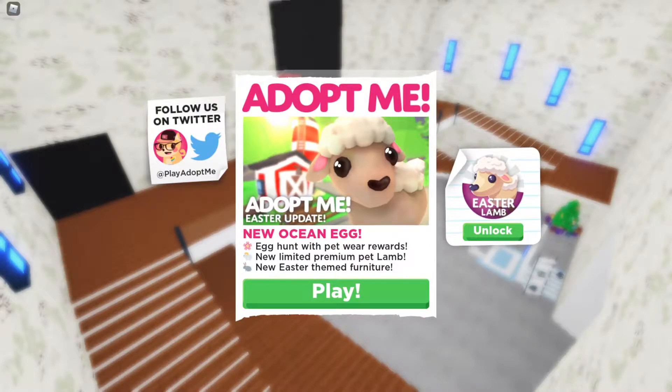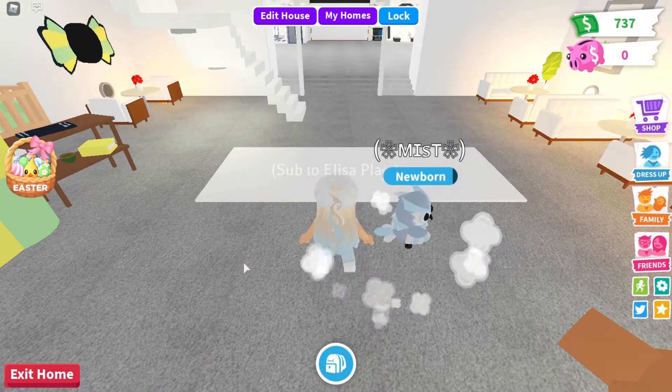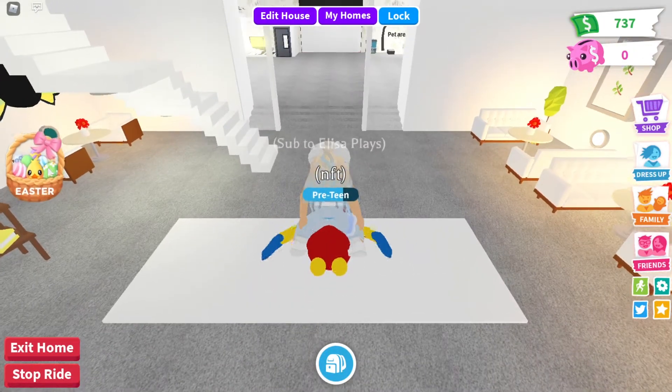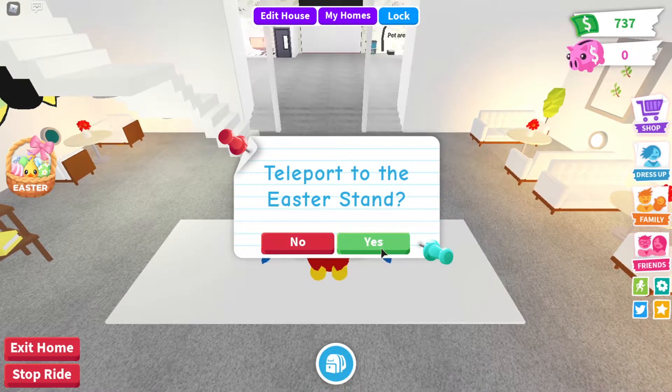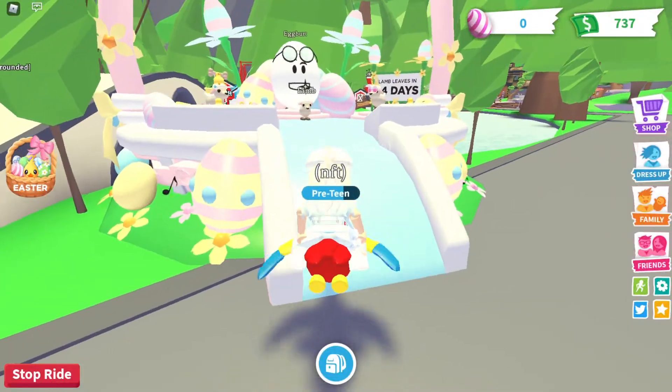Hey guys, welcome back to another Roblox video! Today Adopt Me released the new Easter update, so I'm going to be checking it out for you guys. On my screen it says 'Adopt Me Easter Update: Egg Hunt with pet wear rewards, new limited premium pet lamb, and new Easter themed furniture.' I'm so excited - let's teleport to the Easter stand!